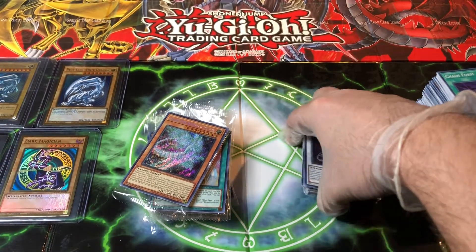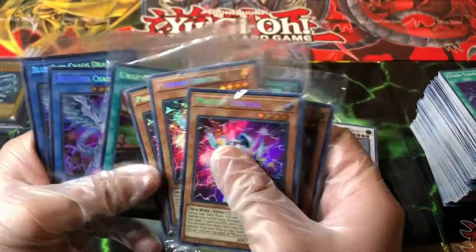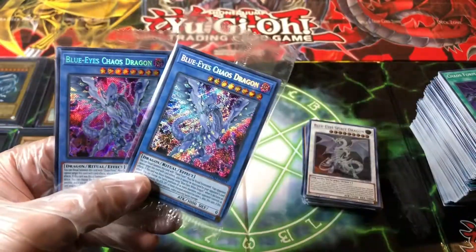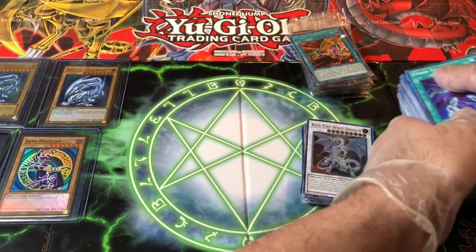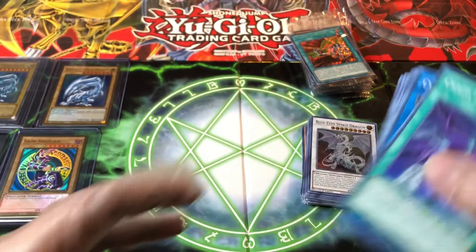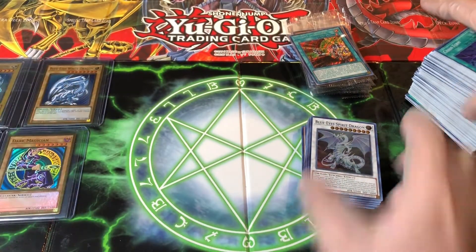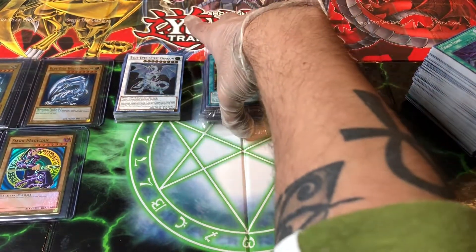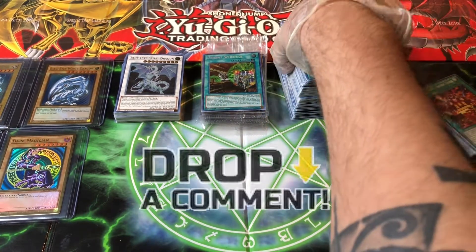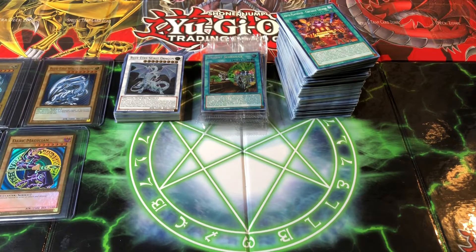Last but not least, the beautiful promo cards: Afterglow Dragon, Bingo Machine Go, three Orbitals, Urgent Schedule, and two Blue-Eyes Chaos Dragon. These are all beautiful cards and they're not scratched — so that's great, that's a plus. We got a nice stack of commons too. That is it for this video! I hope you guys enjoyed — I know it was a long video, but I'm glad you stuck through it. Like this video, subscribe if you haven't, drop a comment with your favorite card of the night. We'll come back with some crazy, amazing Yu-Gi-Oh! videos. I hope you have a beautiful night. Mari, something to say? Guys, take care and see you next time. Alright guys, take care, peace out!